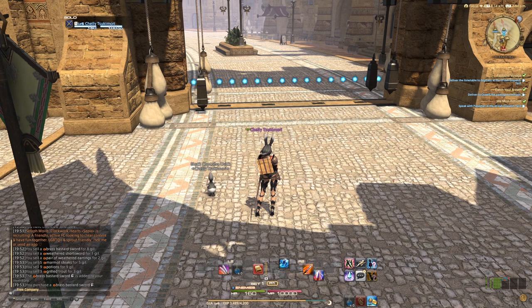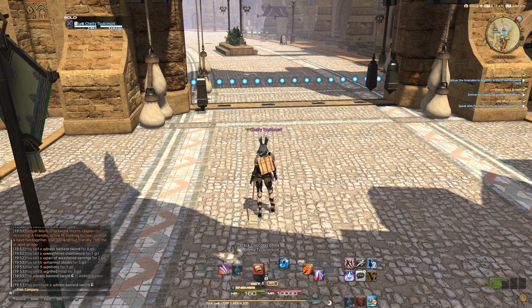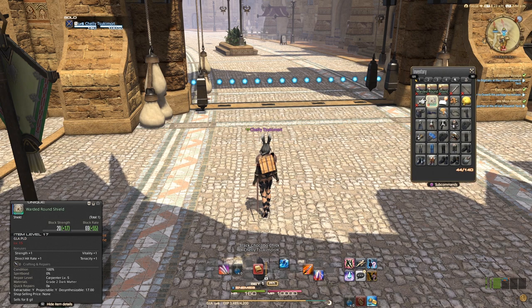Hello everyone, we're back and there's only a couple of hours until maintenance tonight, but I figured what the hell, we have a lot to get done. Since we left off last time I actually spent every last bit of gill picking up a couple of HQ weapons that were fairly cheap on the market board — a couple swords and an axe.